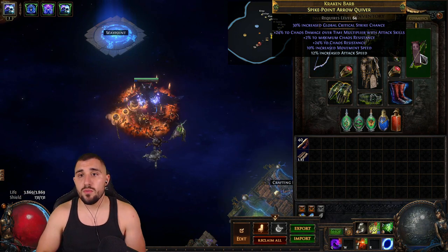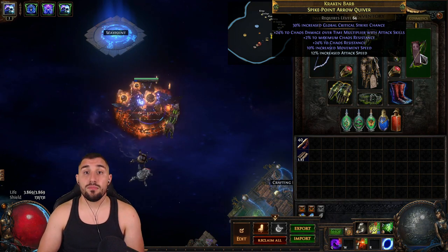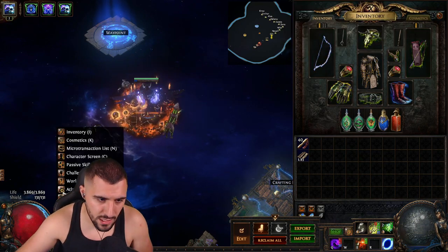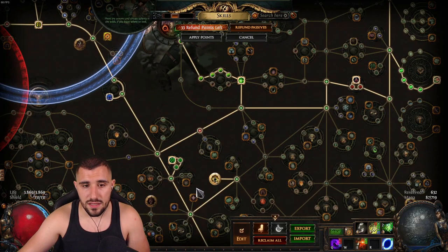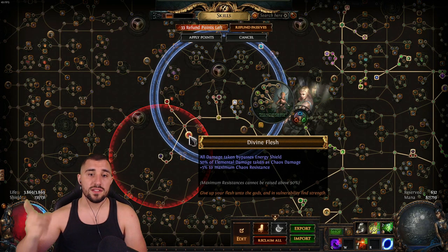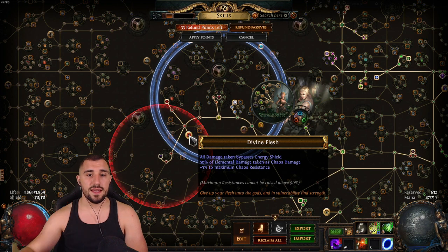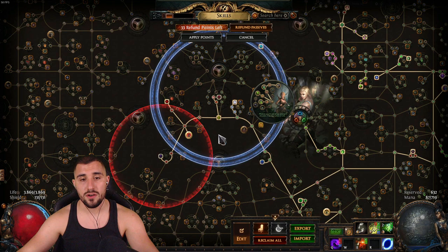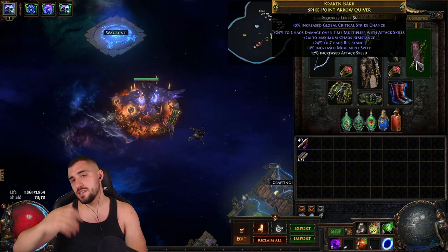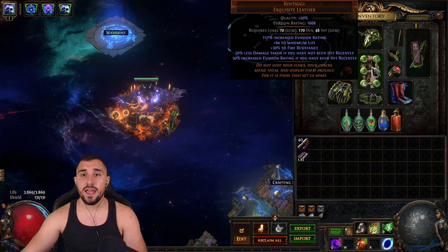As our quiver we have global critical strike chance as implicit, chaos damage over time, and plus 2% to maximum chaos resistance — go for it if you can afford it. The reason we want that is because we're using Divine Flesh, where all damage taken bypasses energy shield and 50% of elemental damage taken becomes chaos damage. So we take a lot of chaos damage, and that extra 5% plus 2% maximum chaos resistance is very powerful.